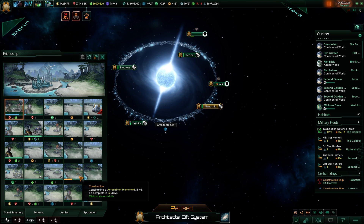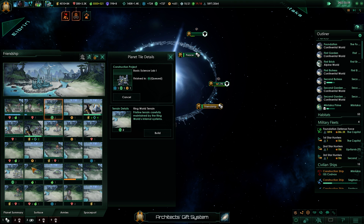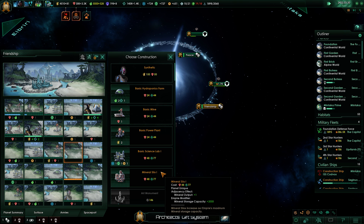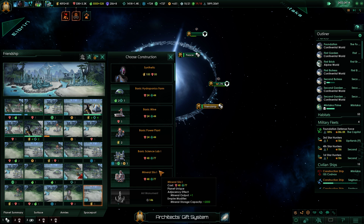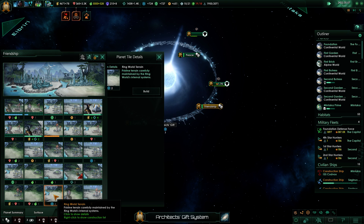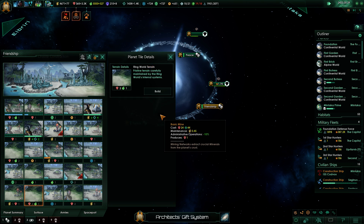I got an offer of 10,000 minerals for some Aungus Vapor — sure, why not. The other trade offered energy credits and minerals but I can't do that one. Let's put that up. Coming back to work the visitor center for sure. Basic mine, basic mine, paradise dome. This one gets a science lab. Going with a science lab instead of a mineral silo — science, science, power plant, another mine, science, science. There's another science spot — I'll make this a mineral processing place and drop another basic mine.